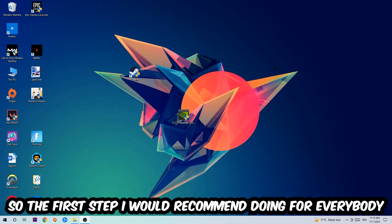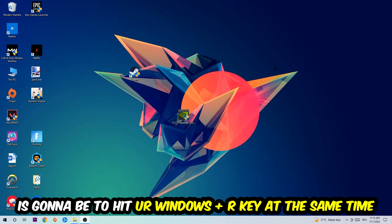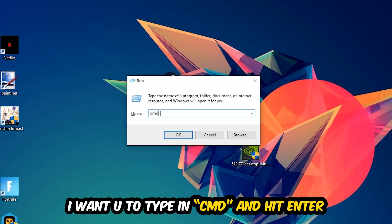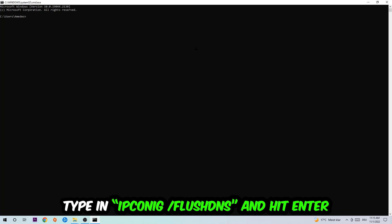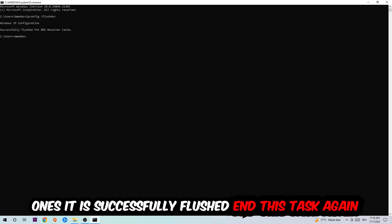The first step I would recommend for everybody is to hit your Windows key and R at the same time. This tab will pop up — type in CMD and hit Enter. This tab will pop up and type in ipconfig /flushdns and hit Enter. Once it is successfully flushed, you should be able to end this task.